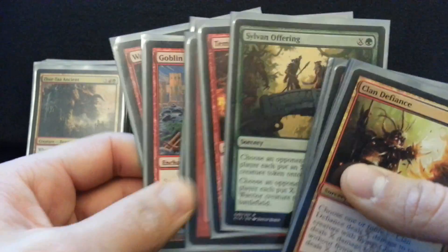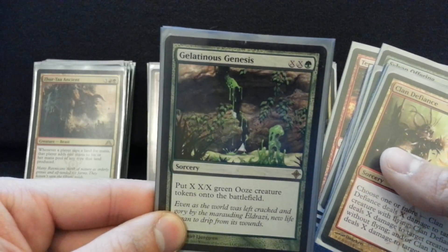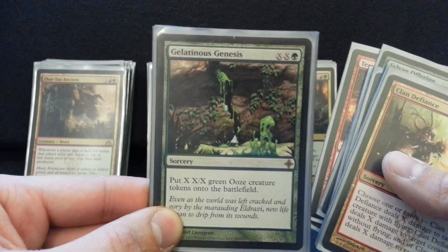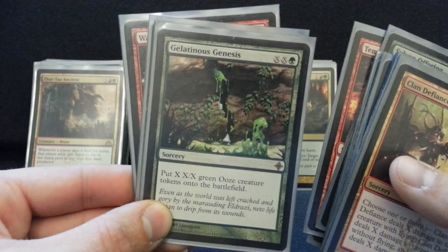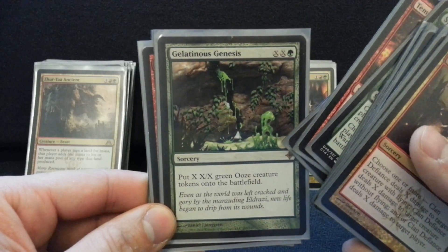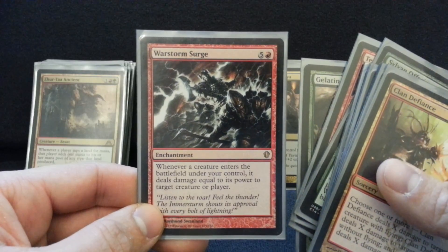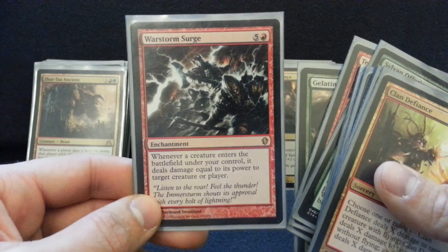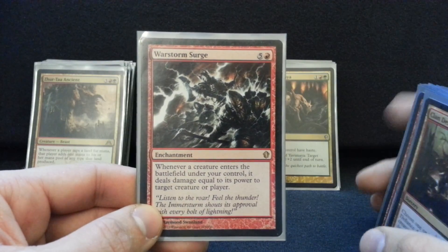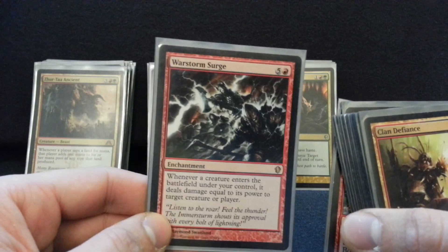Nothing feels as good as just burning someone for 29 for exact damage — it's just great. Gelatinous Genesis is probably the best card in the deck. Remember, we're shooting for 9 mana on turn 4 or 5 — that equates to 16 power worth of tokens. And by the way, I'm untapping Roshin on my next turn, so you better have an answer, a board wipe, something that can get rid of all these tokens right away. I think the most I've put into this was like 25 mana — I made twelve 12/12s. War Storm Surge gives you all that incidental damage. You don't even have to swing with the creatures; you just make them big and burn somebody out. You can burn creatures if you need to. This card is just insane value in this deck.